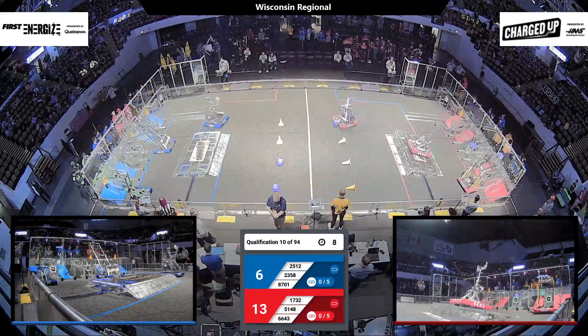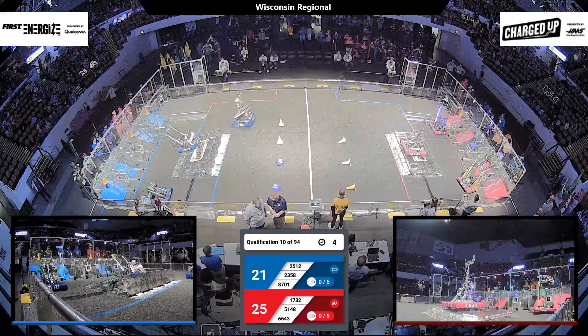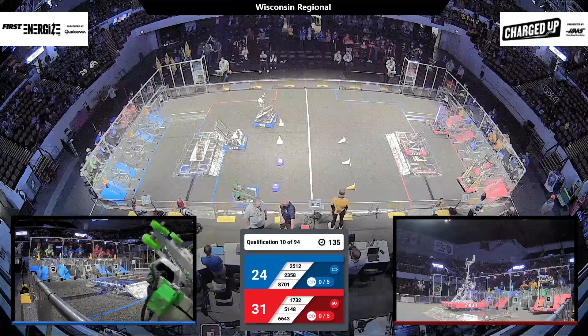Teams' robots are working entirely off the code that they pre-programmed before the event. Blue alliance side: three cones onto the top row. Red alliance side: a cone on the top row, a cube on the top row, and a cube in the middle.